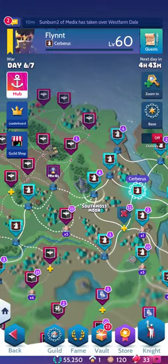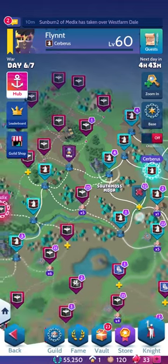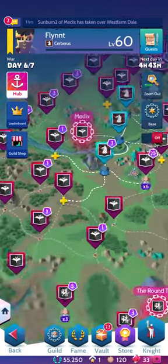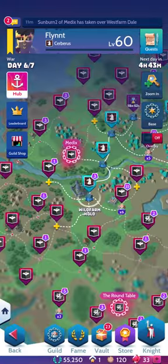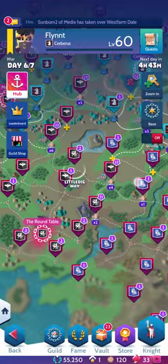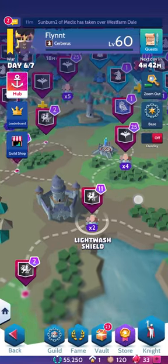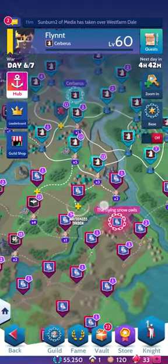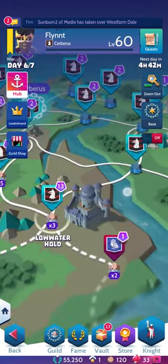Next to each tower are fortresses. To the north we have South Moss Moor, obviously a fortress on the map. To the west we have Wildfarm Hold, which is the fortress next to the Lowhurst Moor tower. To the south we have Lightwash Shield, the fortress right next to the southern tower. And to the east we have Lowwater Hold, the fortress right next to the Blue Goat Rock tower.